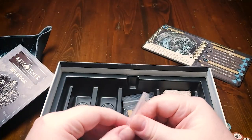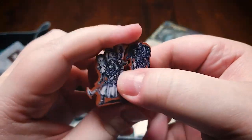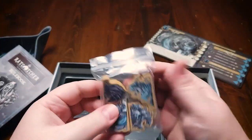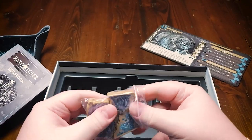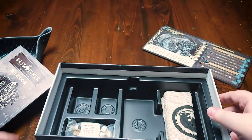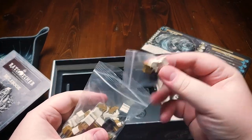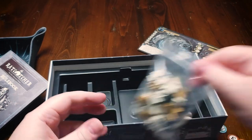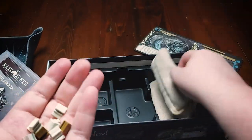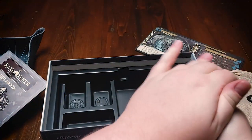We have meeples for all of the Rat Catchers, and they are actually silk-screened onto the meeple, which is very nice. We've got the same for the nemesis rats — the four nemesis rats each have their own big meeple to put out. We've got our wooden rat meeples which are all essentially the same, just different colors, and these will all go into our little rat bag and get drawn out randomly when spawning new rats.